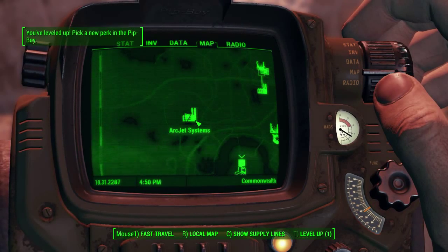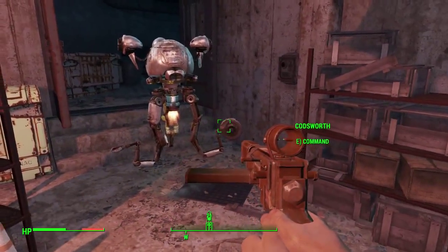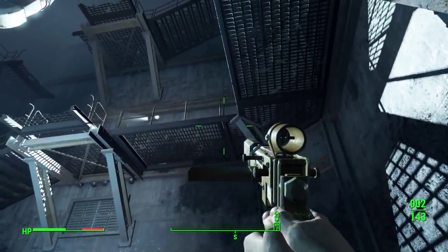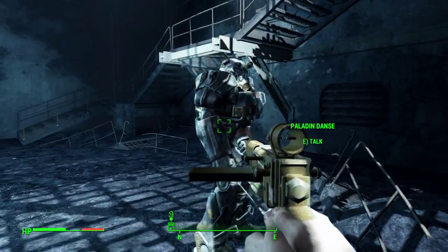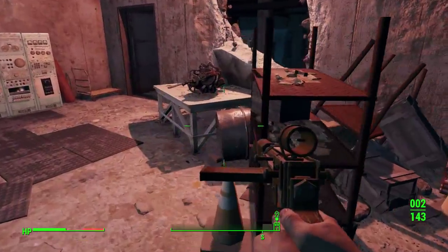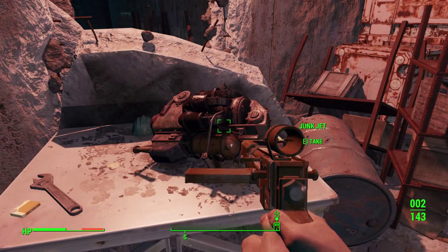He's going to this position near the ArcJet Systems, and then when you're almost down to the lower levels you follow him all the way down — that's Paladin Danse. You need to go over to the workbench area. It's not really complicated because the weapon is so big you can't overlook it. Then you can pick it up at the workbench.